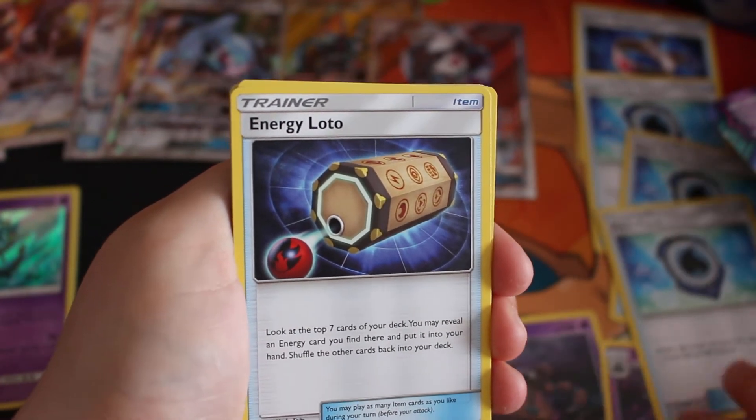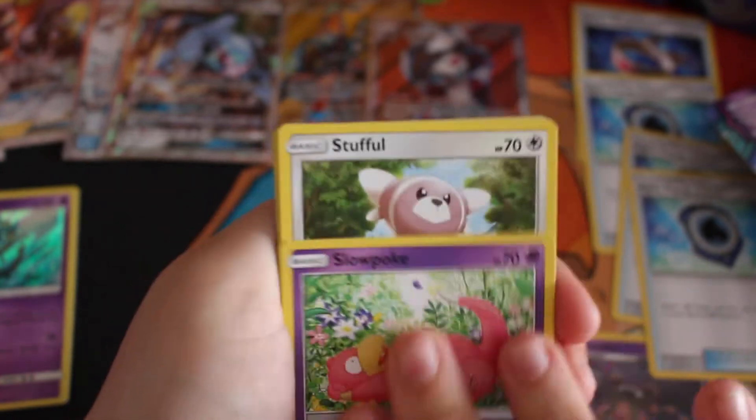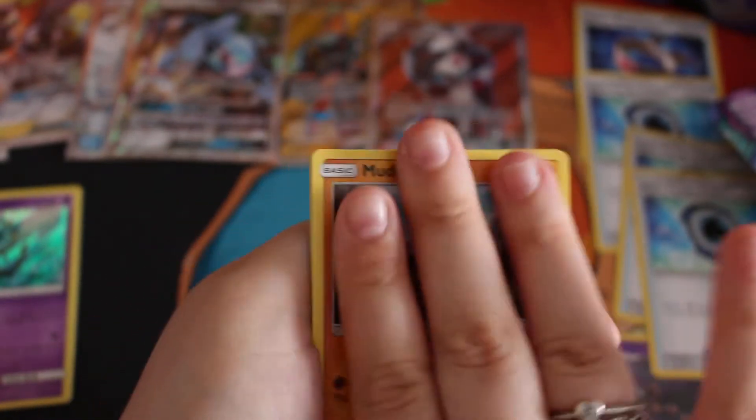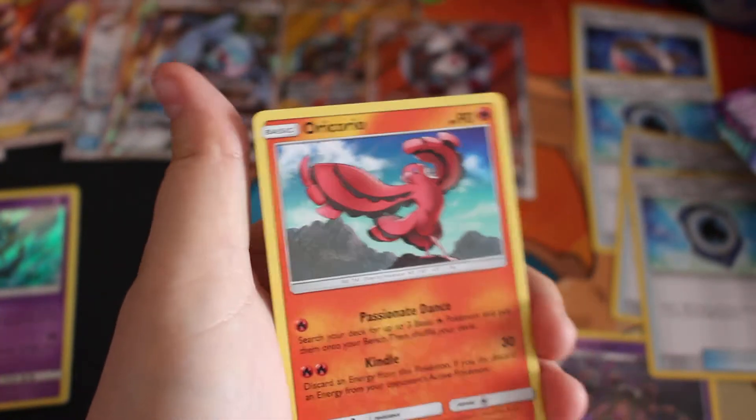Vanillite, Aqua Patch — it's really bad. Energy, Lotto — not the card, guys, just my dressing. Salandit, Mudsbray, Vanillite, Wishiwashi reverse, and the rare is an Oricorio.